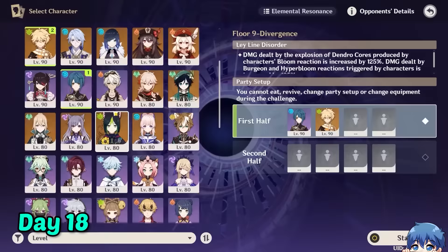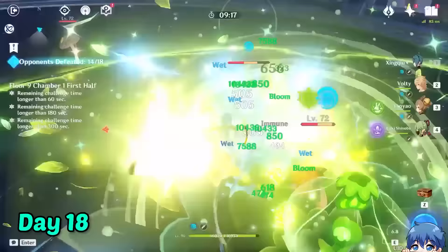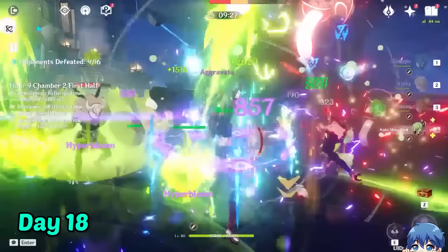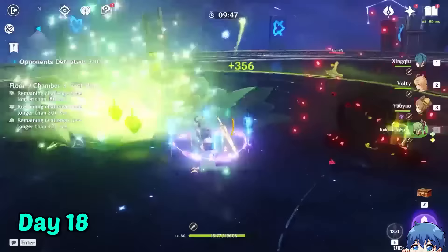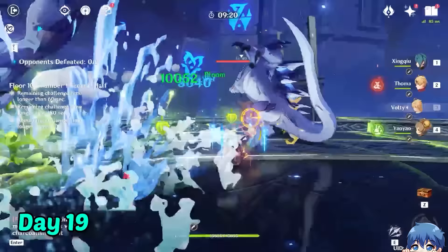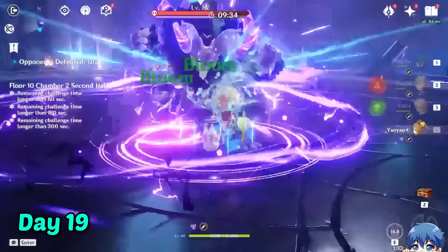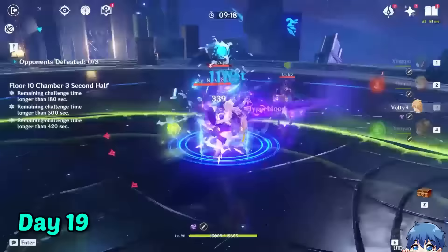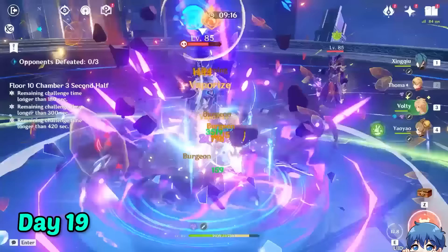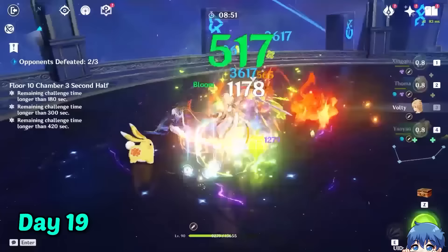The next few days, I focused on the Spiral Abyss. For floor 9, I brought my Yao Yao Hyperbloom comp to the first half. Since it was floor 9, we got through the first chamber without much trouble at all. In the next chamber, most of the enemies were pretty weak and we killed all of them before they could do anything. For chamber 3, we just let the Hyperbloom do its work. I started day 19 continuing the abyss, this time bringing the Burgeon team. The enemies are starting to get more sturdy, which I'm happy about because I can finally start testing out my rotations. The damage was really good and we got through the first chamber in less than 20 seconds. The second chamber had the Electro Lawachurl, which was perfect for our team comp, and it quickly went down. The third chamber was tougher with Hydro mages and a mirror maiden — Thoma died because I got careless, but in my second attempt I played more carefully and cleared with ease.